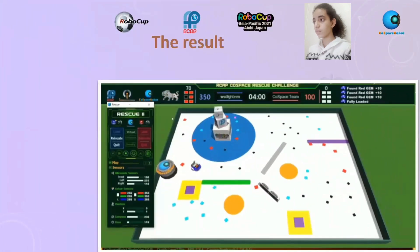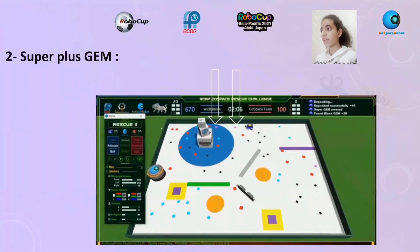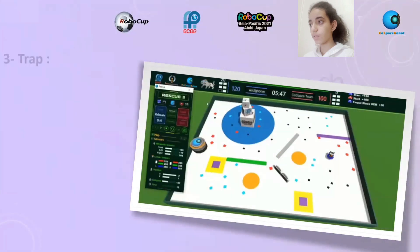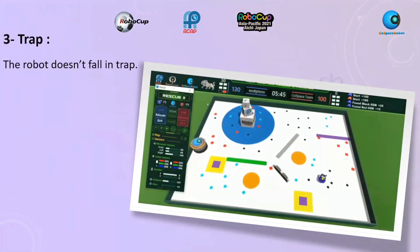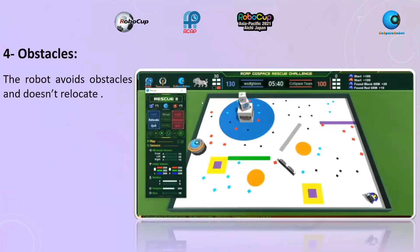The result: the robot deposits in the deposit, detects super plus GEM, and detects super plus GEM correctly. The robot doesn't fall in the trap. The robot avoids obstacles and doesn't relocate.